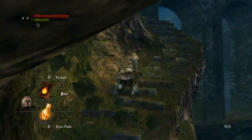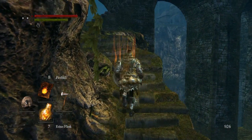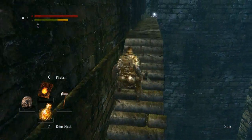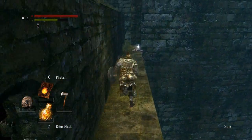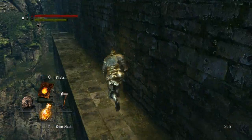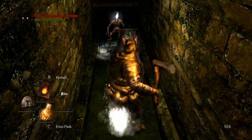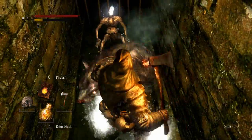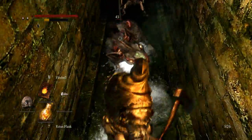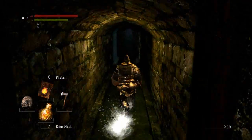Because when you die in human form, you lose your human form. But if you have any other humanity in the top left - say that number says one instead of zero, or ten, or whatever - you'd keep that as long as you get back to your bloodstain. Same with your souls. The only thing you lose upon death is your active humanity, for good. But you'd lose everything if you didn't get back to your bloodstain. You never lose items, though.